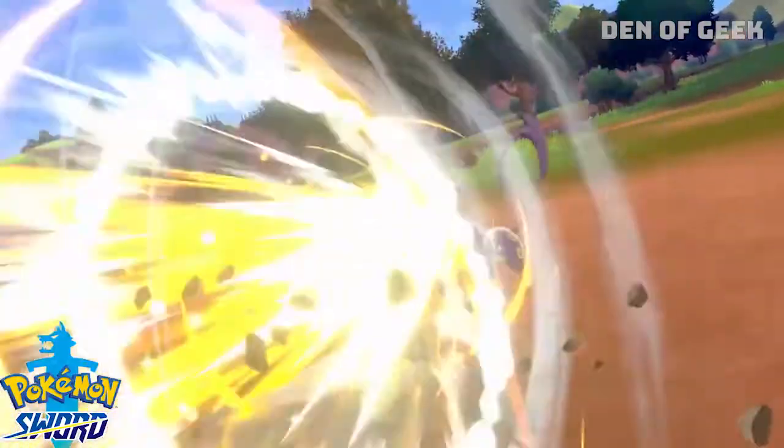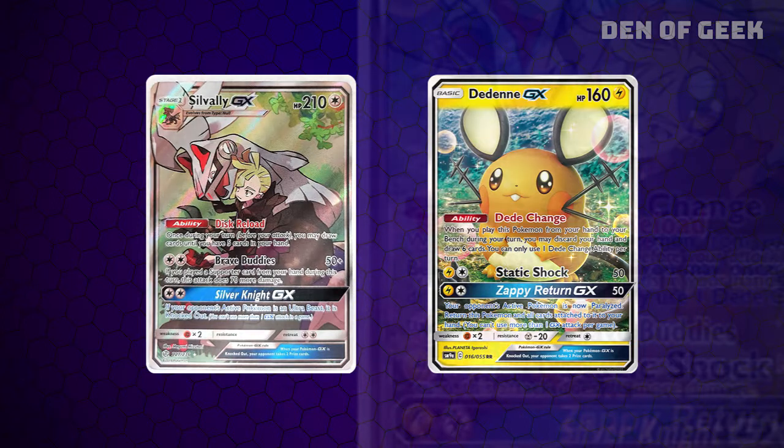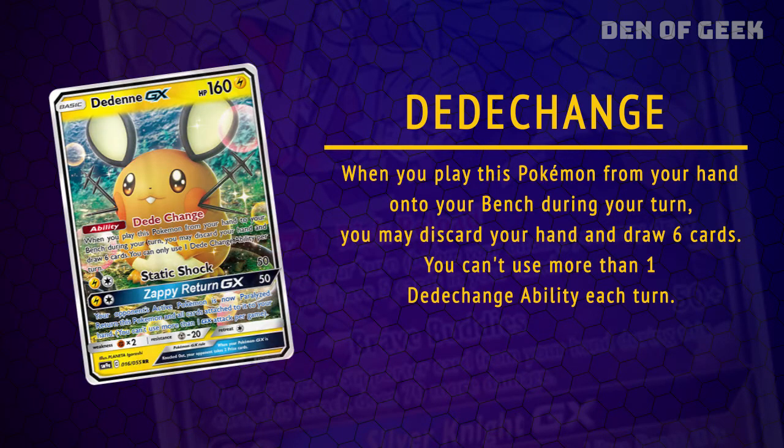The pivotal monsters here are Sylveon GX and Dedenne GX. Sylveon has the useful ability to fill out your hand with 5 cards at the start of your turn, and a couple of hefty attacks. Dedenne allows you to discard your hand and redraw 6 cards when it comes onto the bench. It also has a GX attack that's useful in a pinch.